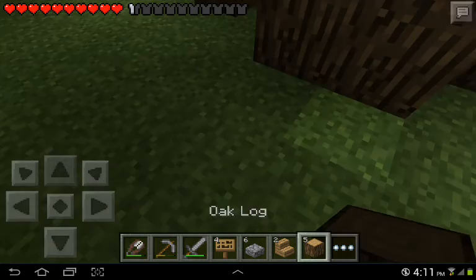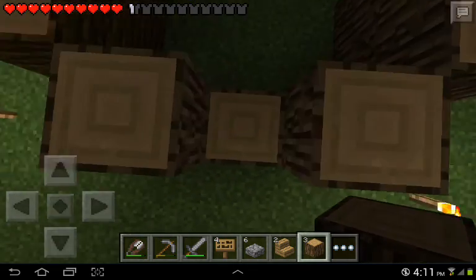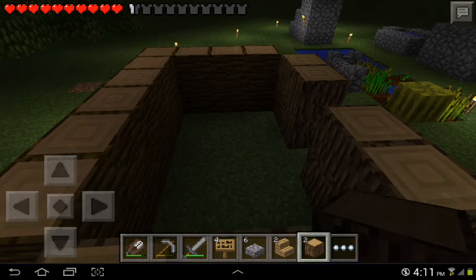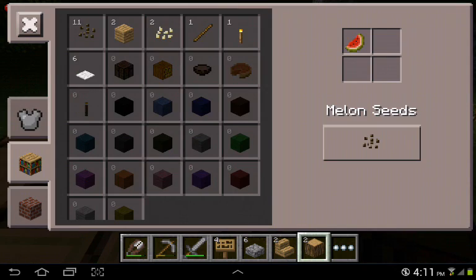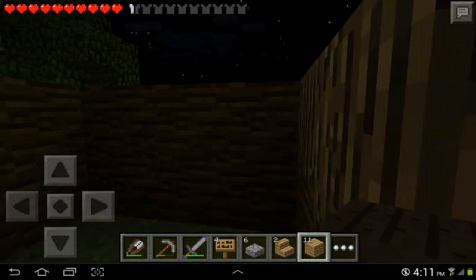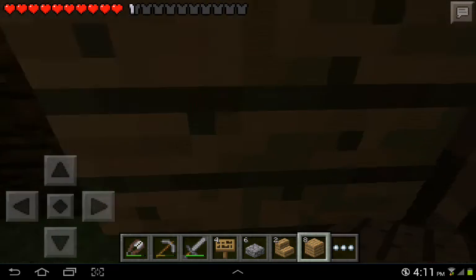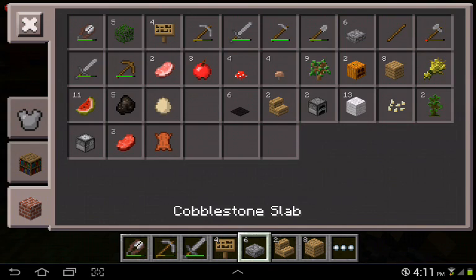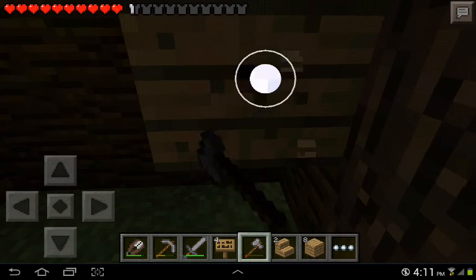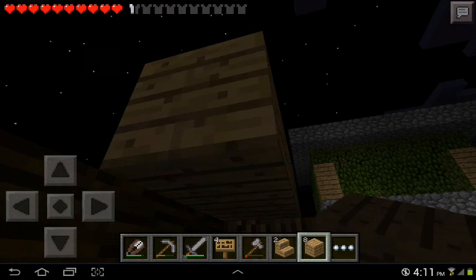We're almost done building his hut. This is gonna be his house almost completed — the top will be made out of wood, like a little hut. Not too big, not too small. I want this to sort of look like an island or something, like a vacation place.